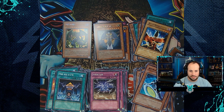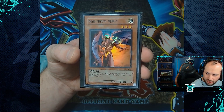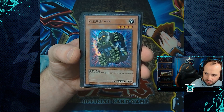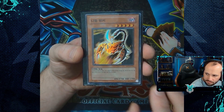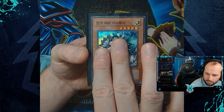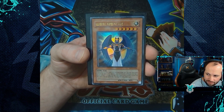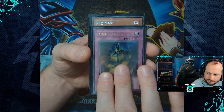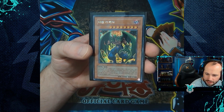All right, so for our holographic review we have the Agent of Force Mars, Stone Statue of the Aztecs, Needle Burrower, Zaborg the Thunder Monarch. Our ultra rare cards: the Agent of Judgment Saturn and the Curse of Anubis. And the secret rare card of this box is going to be Mazera DeVille.